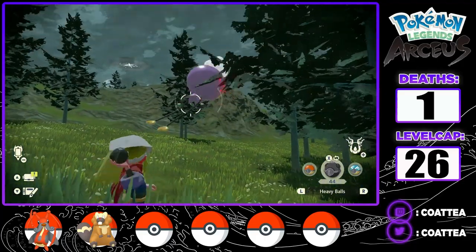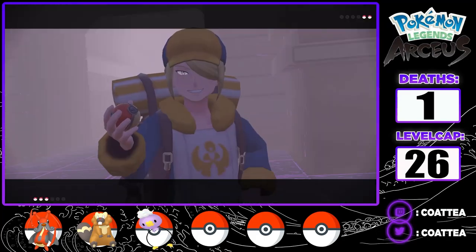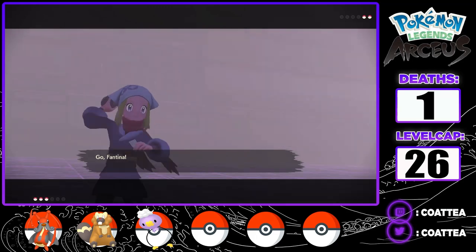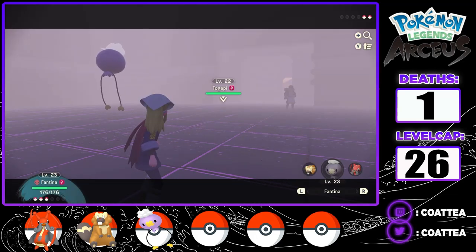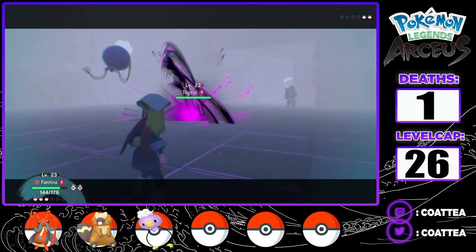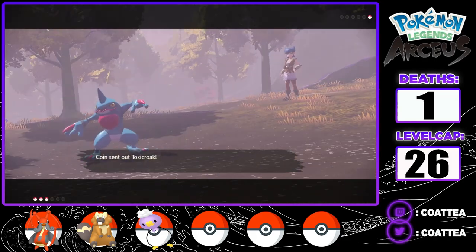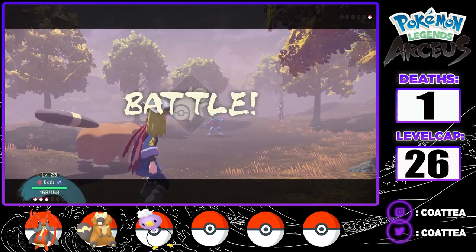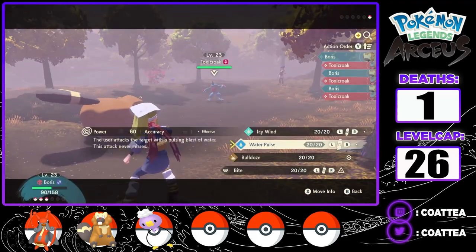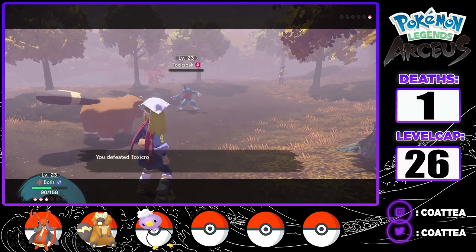In Aspiration Hill, I found a Drifloon I caught and named Fantina. In the Crimson Mirelands, I had to deal with Volo, and I was surprised how easy this battle was. Fantina was able to set up with a Calm Mind before sweeping Volo's Togepi and Gible with Shadow Ball. Shortly after, I took on Coin and her Toxicroak. I accidentally led Boris instead of Fantina, but luckily he tanks the Rock Smash and finishes the Toxicroak with back-to-back Bulldoze.